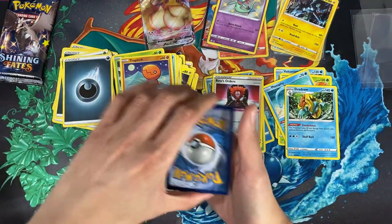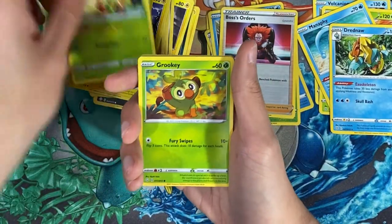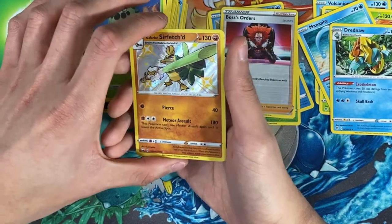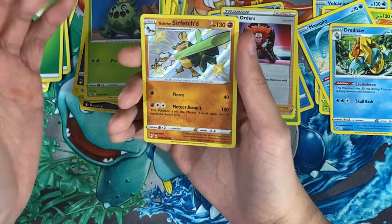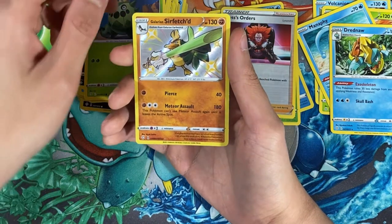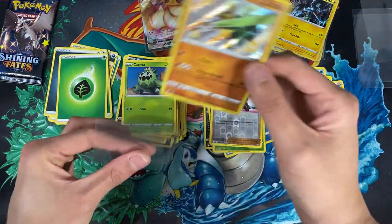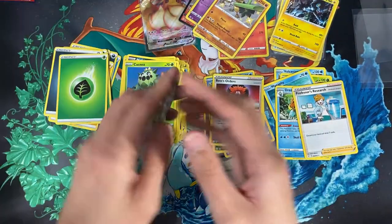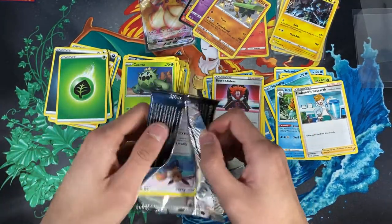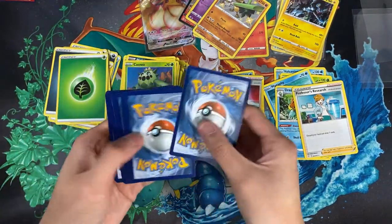Pack eight: we have that protocol card — four cards here — Luxio, gym trainer, Thwacky, Grookey, Morrpeko, Buzzwole, Nickit, Cacnea, and then the shiny card — shiny Sirfetch'd! He turned that leek into like a sword — so cute, wow, I love him! And for the last card we have Professor Research. Down to the last pack now — wondering what we'll get.